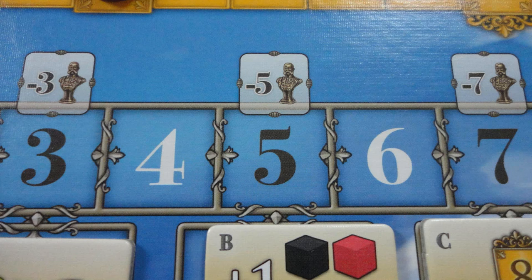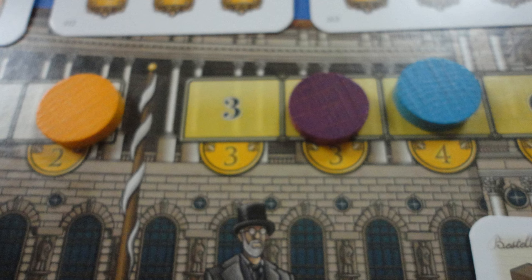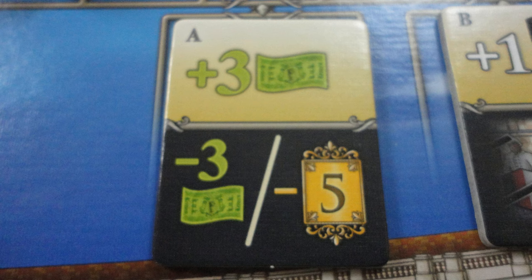At the end of rounds 3, 5, and 7, you have Emperor Scoring. Score the points for the space your disc is currently on, then move back 3, 5, or 7 spaces depending on the round. If in the yellow area (3 and up), gain the bonus on the Emperor tile — in this case, 3 money. If you're on 0, gain the penalty — in this case, either pay 3 money or lose 5 points.